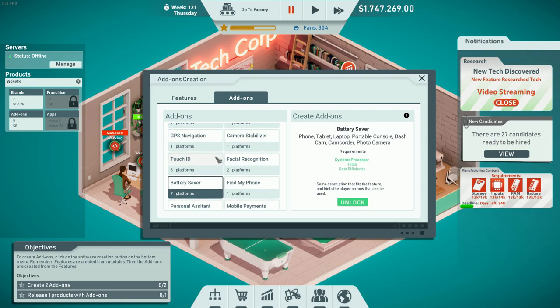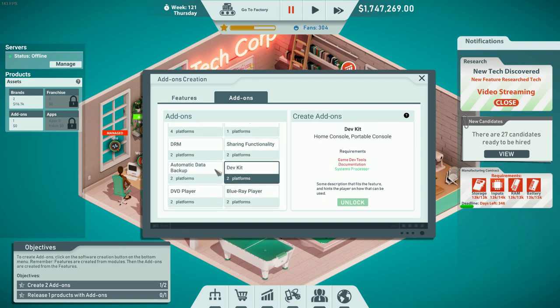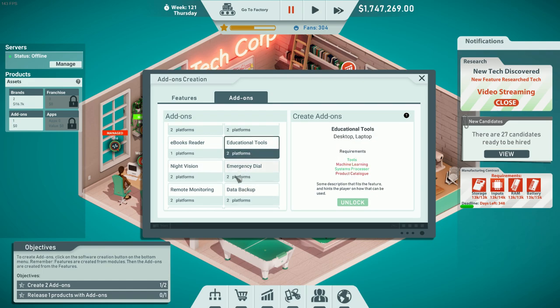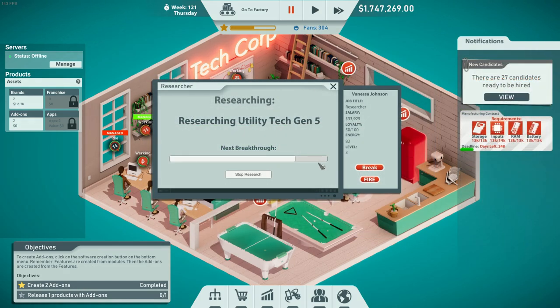We do have the capability to build office tools for a desktop. Battery saver looks good — let's see what kinds of products it works for: phones, tablets, laptops, portable console, dashcam, camcorder, photo camera. Photo camera we already have unlocked. If we get more optimization modules we can unlock battery saver with streaming too. For photo camera, we also have photo filters — we can unlock that. So we just created two add-ons.